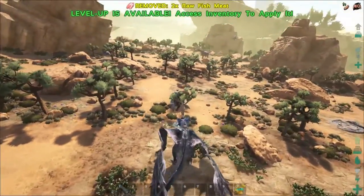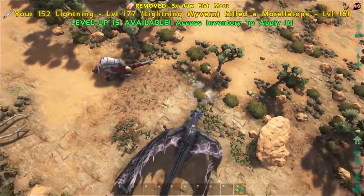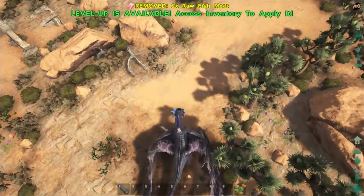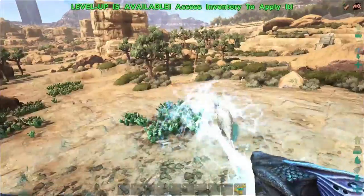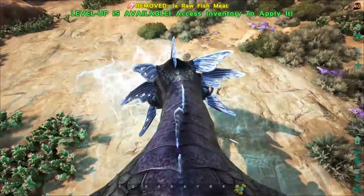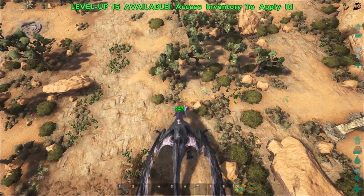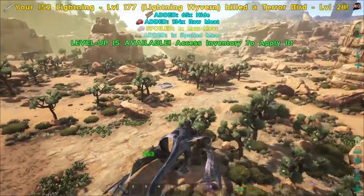While I'm out leveling, I noticed this really weird thing. Check it out — see that terror bird right there? Watch — have him come attack me. He's not gonna attack me? My lightning does nothing to him, nothing at all. Or at least I'm getting no damage numbers. Like, he should definitely be dead. But biting him — no problem. He'll die very quickly. Just thought that was weird — thought I'd show you.